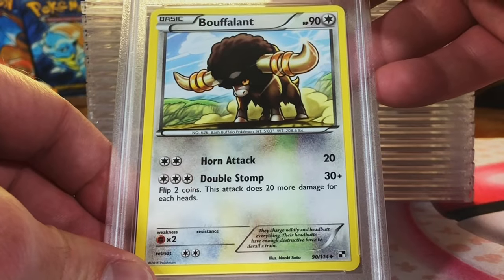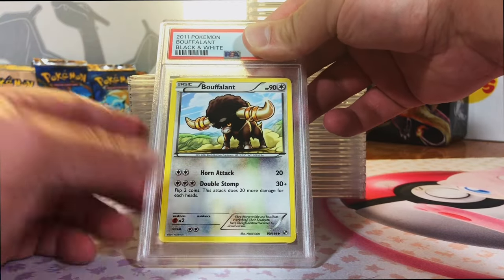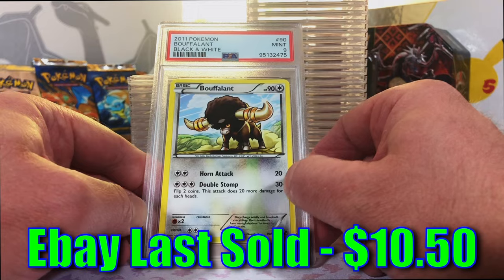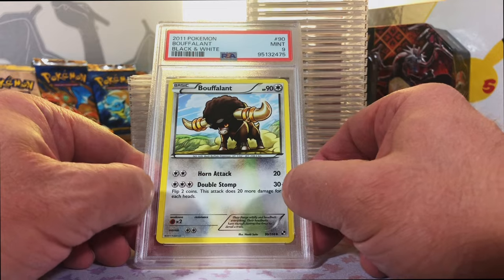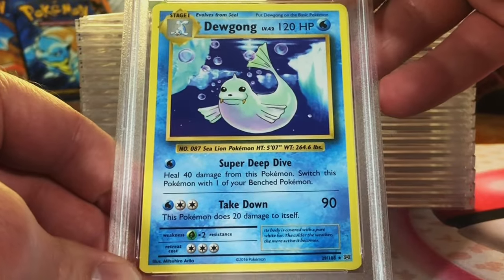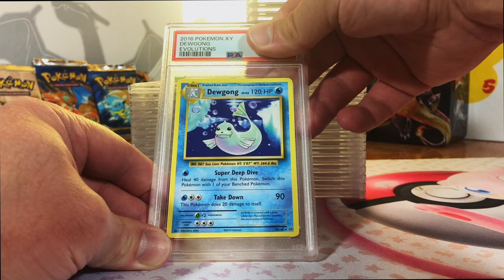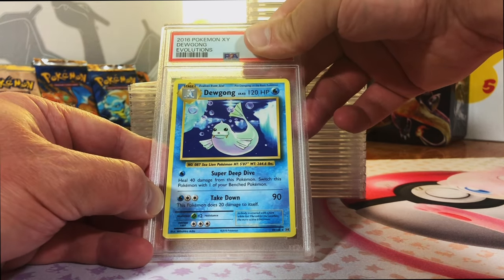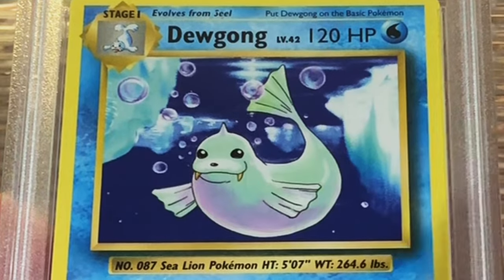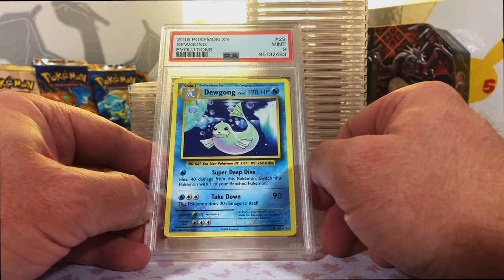Bouffalant Uncommon from Black and White Base Set. It's random, but I like Bouffalant, so why not? I'm thinking a 9. Mint 9 - okay, very good. You take your shots. You know I grade crazy cards. Dewgong Non-Holo Rare from XY Evolutions - I love Evolutions. The old original base set artworks. This looks like a Mint 10 to me. Mint 9. Love it. Original base set Dewgong reprinted for Evolutions. We are definitely going to be doing an Evolutions opening at some point.